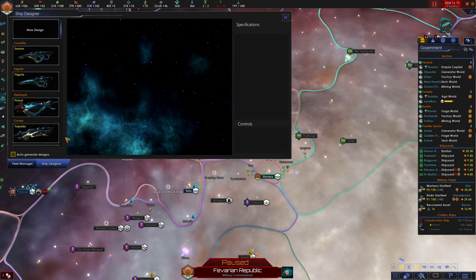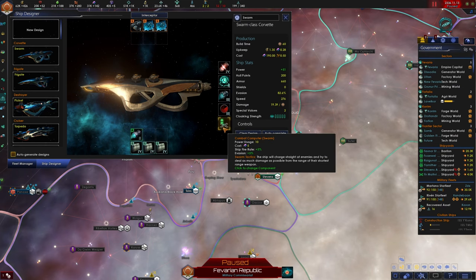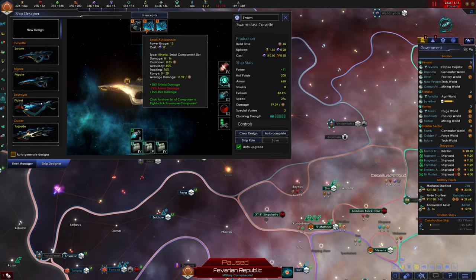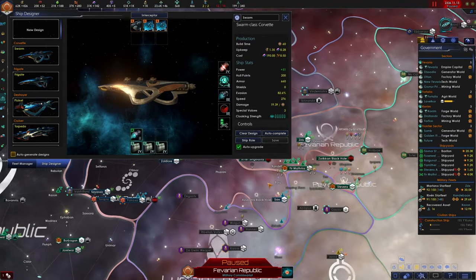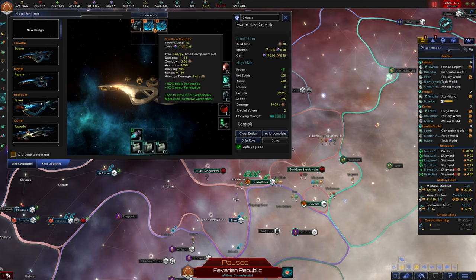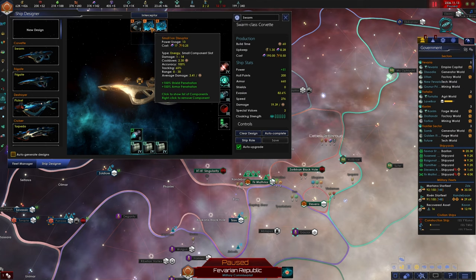Going into the ship designer: swarm is my corvette class. They have swarm computers, are all armor, and equipped with autocannons and disruptors. The idea is to chip away at shields with the autocannon and deal damage directly to the hull with disruptors, because enemy ships become less effective in proportion to hull strength. So we're basically decreasing the effectiveness of the enemy fleet straight away with these disruptors.